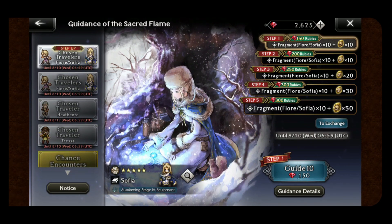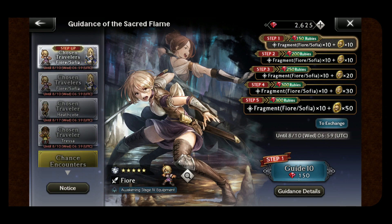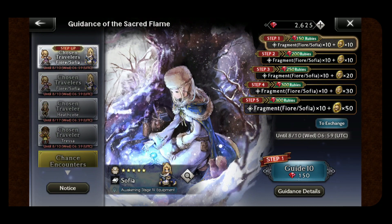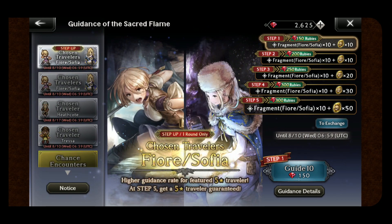Looking here, it is a nice little ruby reduction in the first three steps, so if you're just looking at maybe shooting out there to see if you get anything, at least maybe step one is 50% off the banner, so that's pretty good. Now I do think both of these units are pretty good, but they're also standard banner units. If you're looking to go in and maybe pick up some 5-stars along the way, this isn't too bad of a way to go.